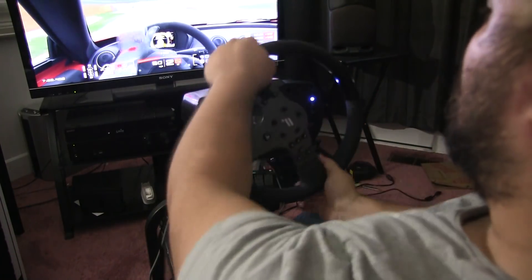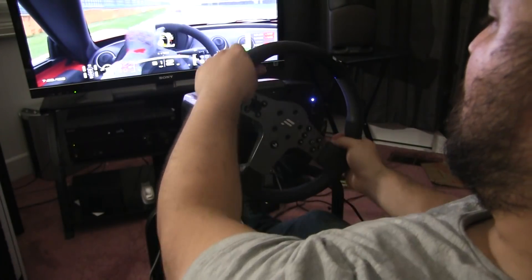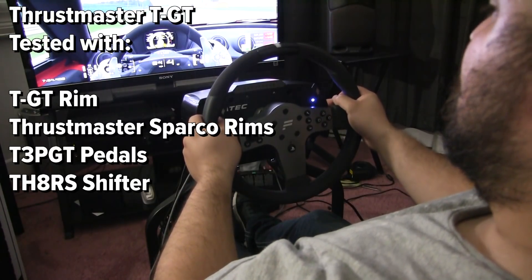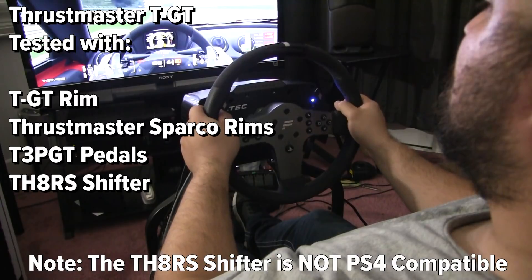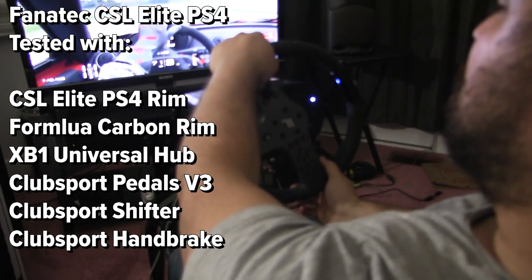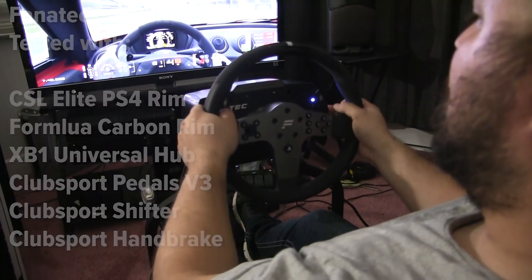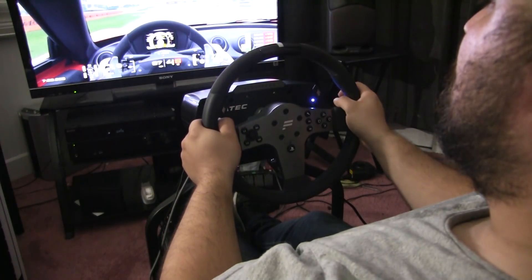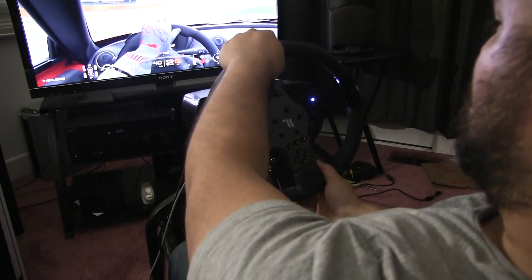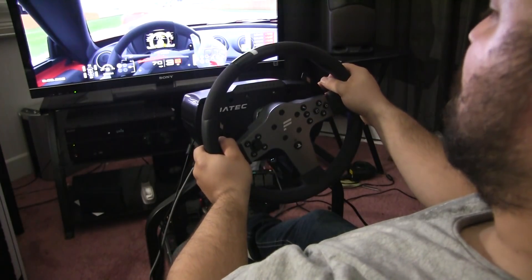You can see my full review on each wheel in the description below. As a disclaimer, I want to explain how I've been testing each setup. The TGT wheel has been tested with the Thrustmaster T3PA GT, which comes with the wheel, and the TH8RS shifter, which is not included. The Fanatec CSL Elite PS4 was tested with the Fanatec Club Sport Pedals V3 with the brake dampener and brake performance kit, which are not included in the package. However, packages can be sold with or without pedals, usually with the CSL Elite pedal set, which is one of the best bang-for-the-buck pedal sets.